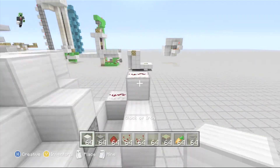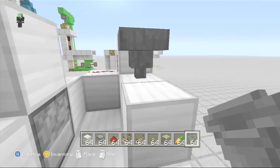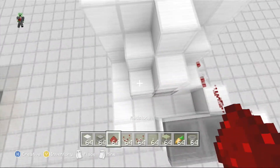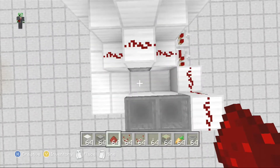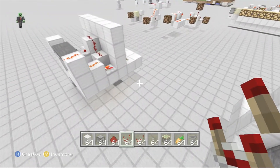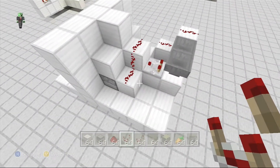Let's place our hoppers. Place one right there, place one right there, place one like that. Let's put redstone there, there, and there. Place a block right there. Redstone comparator right there — and that should be good, I think that's the same as this. Just double checking — it is. That's the same as this.